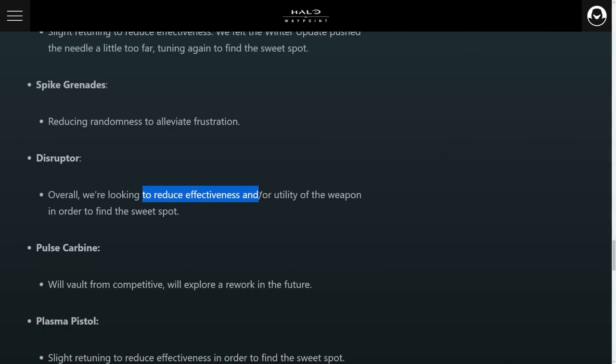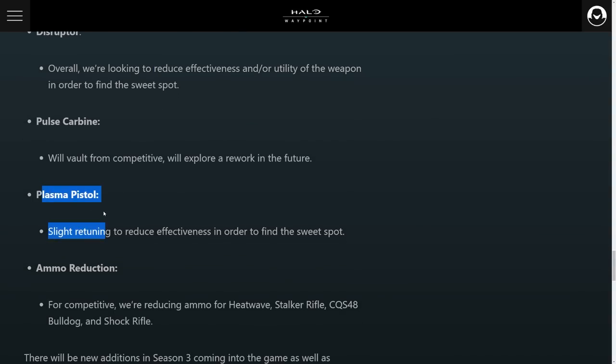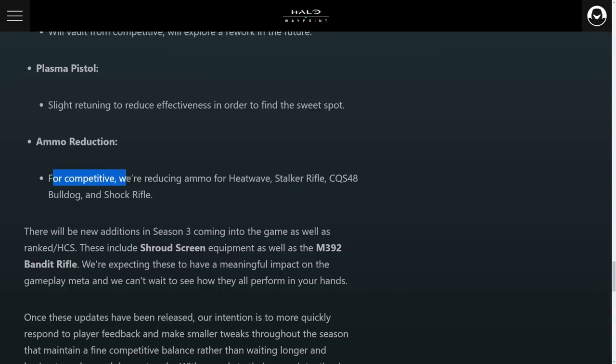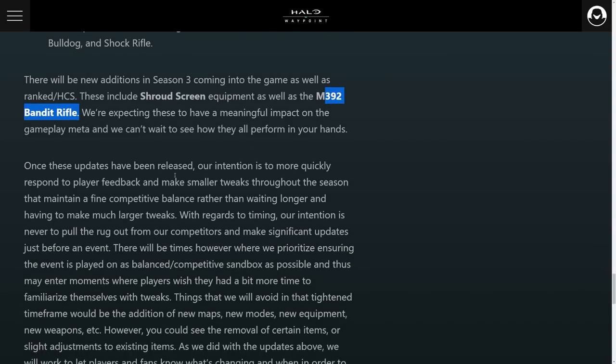The Pulse Carbine will be vaulted for competitive play and reworked for future use as well. The Plasma Pistol is getting a slight re-tuning to reduce effectiveness to find the sweet spot. Ammo reductions are coming in for competitive — reducing ammo for the Heatwave, Stalker Rifle, the Bulldog, and the Shock Rifle. They also mentioned that the Shroud Screen and the Bandit Rifle will be featured within competitive as well, and we get to look forward to seeing how much the pros will hate these new weapons.